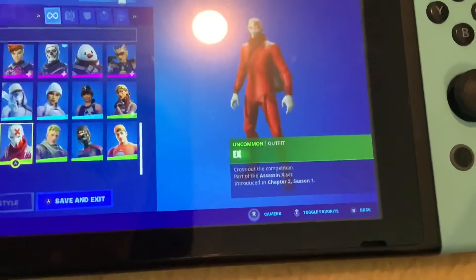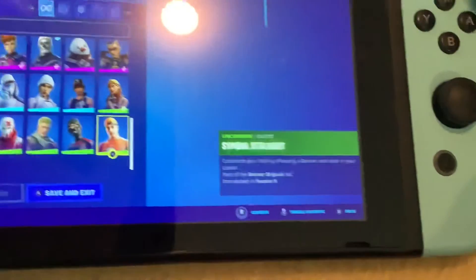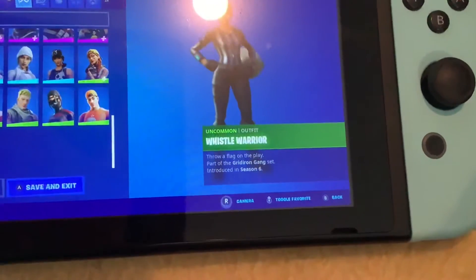Desert Dominator, X, Jonji the First, Scarlet Commander, Symbol Stull Fort, and Whistle Warrior.